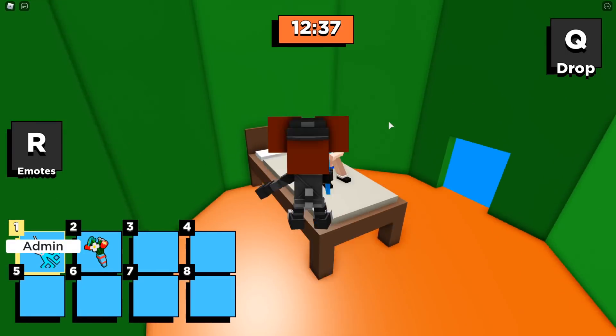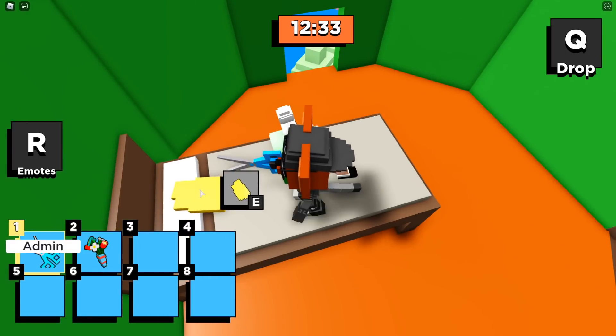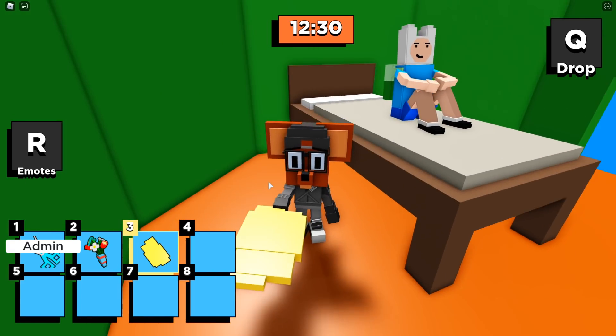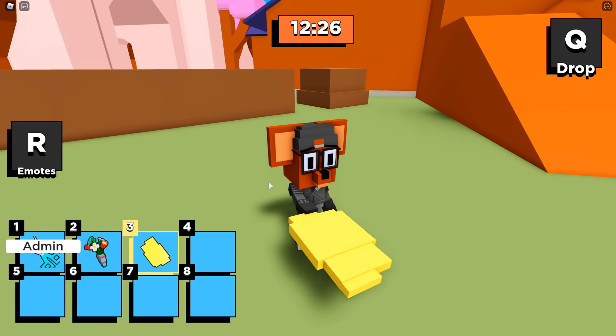So let's take the scissors all the way up here and we're going to snip this guy's head right there and we're going to get whatever this is. I'm not sure what it is, but we're going to jump out of here now. It's some yellow thing.